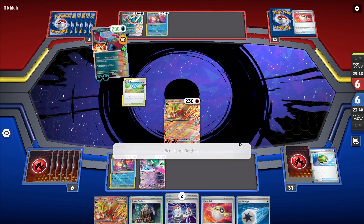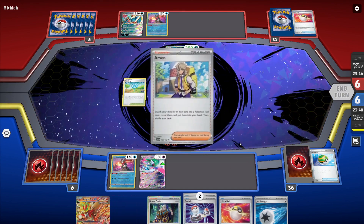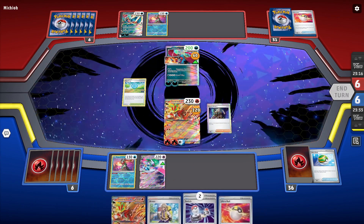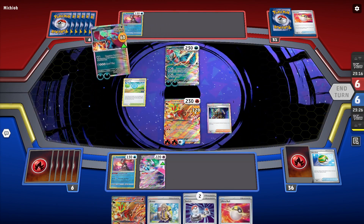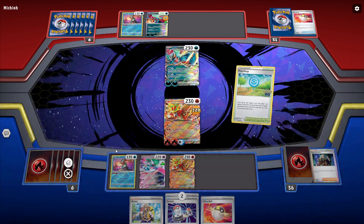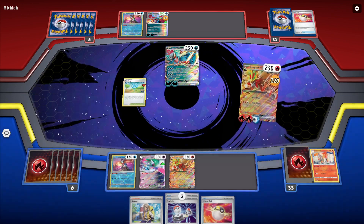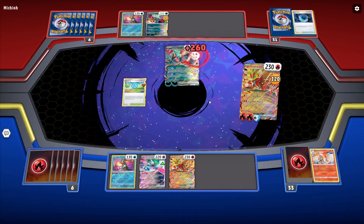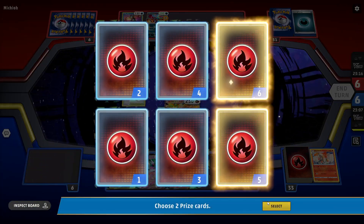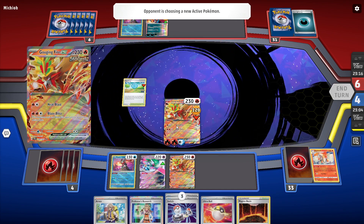The easiest play here is we just attach, go Boss's Orders, pull this to the active, lay down Gouging Fire for next turn, spin Pokéstop just to see what we get — we get a Switch — and just attack for 260, get the knockout, and claim two prizes. Cool, we got the Magma Basin and the Research — that's pretty hype. They're going to come in and knock out our Gouging Fire in the active, which isn't the biggest deal. We just go Iron Valiant into the active since it has free retreat.